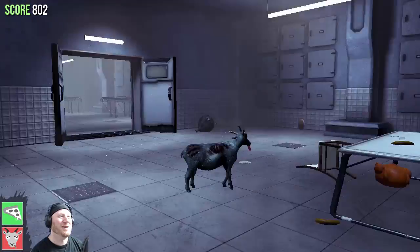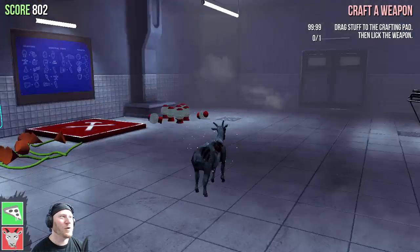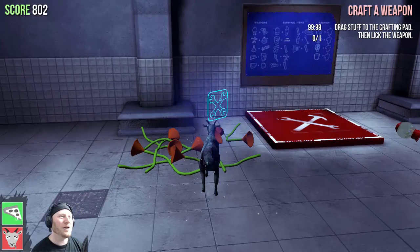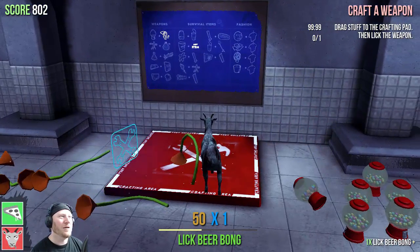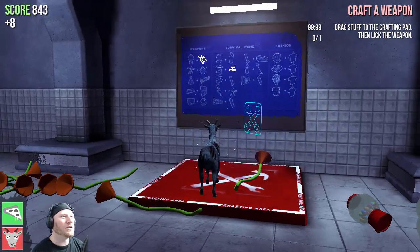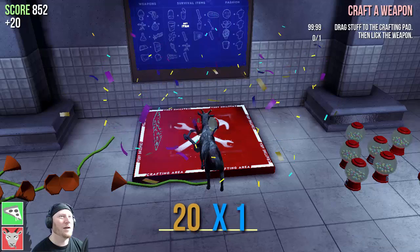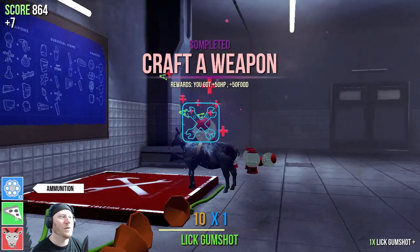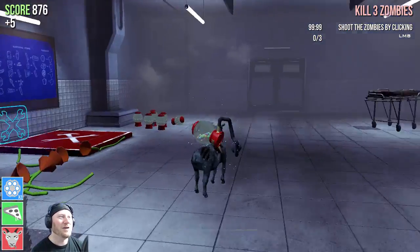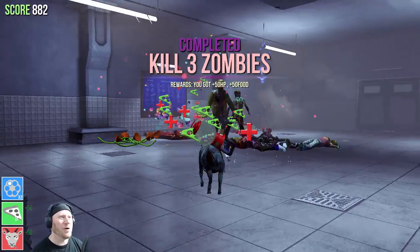My goat is full. Now we're going this way. Craft a weapon - oh there's crafting like survival games too! Drag the stuff to the crafting pad - there's stuff I can make. So I'll take one of these gumball machines... a gum shot - I have a gumball machine gun! That's like a gumball shotgun.